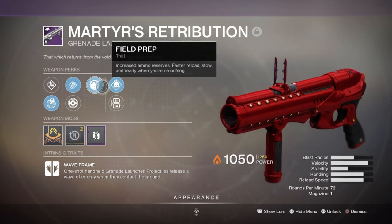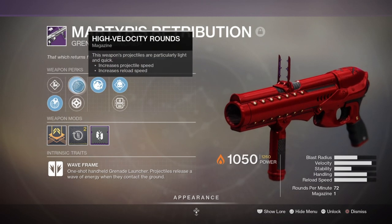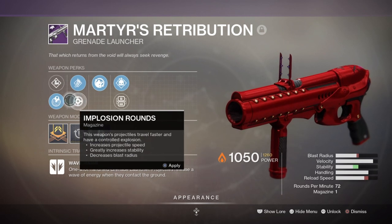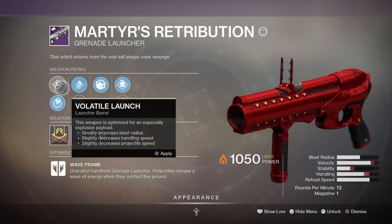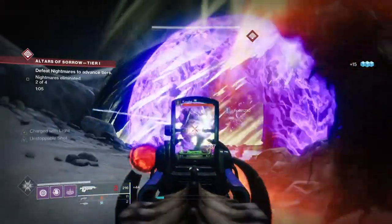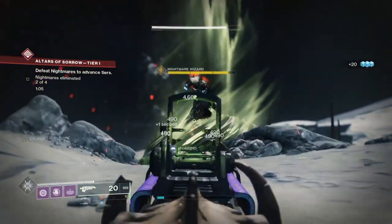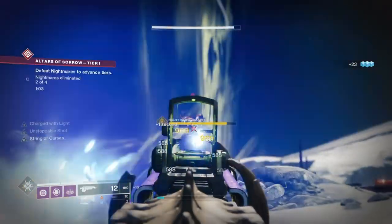For my secondary, I'm using the Martyr's Retribution Grenade Launcher with Demolitionist, Field Prep, and Lead from Gold as perks. Any weapon with Demolitionist is viable, but I've paired it with a grenade launcher that offers more grenades on demand and covers more ground compared to other launchers. With Demolitionist and Field Prep both in hand, when this weapon is used I can fully utilize both perks and it has great reach for taking out oncoming adds in one blast.